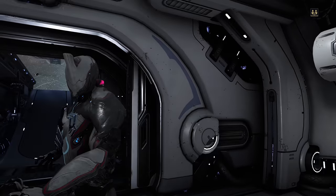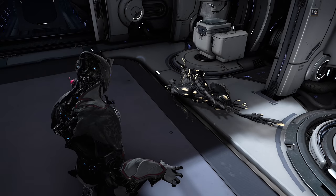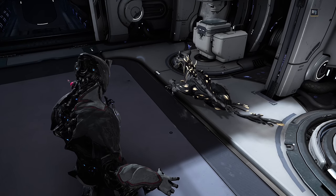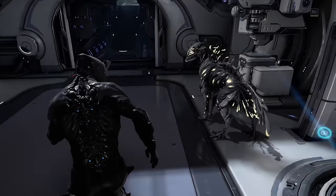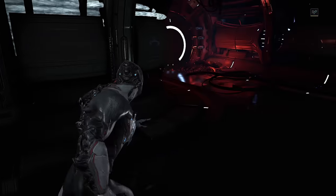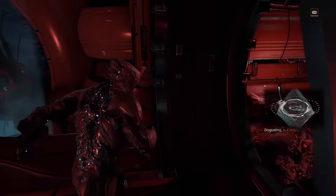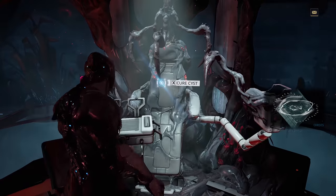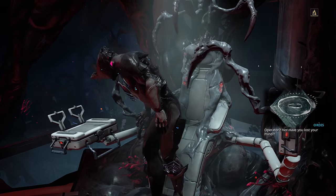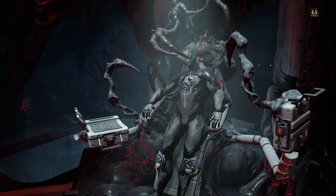I'm going to show you guys how to get rid of this zit now. Usually it would go away after you incubate the mutant dog, but for some reason it didn't. Whenever the zit has the little tentacle coming out of it, you can come into this room — normally you can't — sit on this chair, and then this thing is going to stab you in the neck. It's kind of gross, but it's going to get rid of that zit.